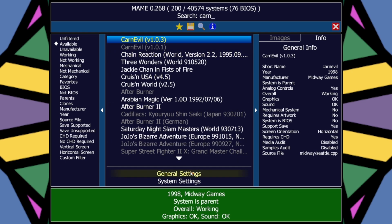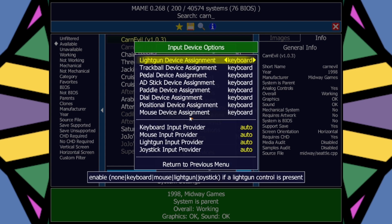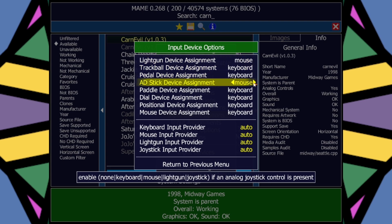What we're going to do first is tell MAME we want to use our mouse as a lightgun controller, otherwise it's not going to work. So we're going to double-click General Settings and go down to Input Device Options — this tells MAME what we want to use as default for different devices. For lightgun device, set it to mouse, and while we're here, let's also go to AD stick device. Some lightgun games like Space Gun and Terminator 2 used a gun that was basically a fancy joystick that looked like a gun, so we want to set that to mouse as well.